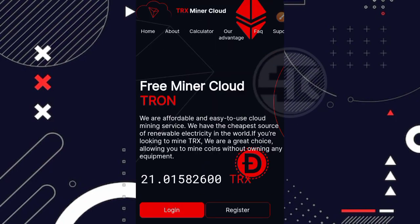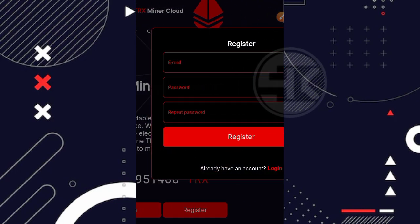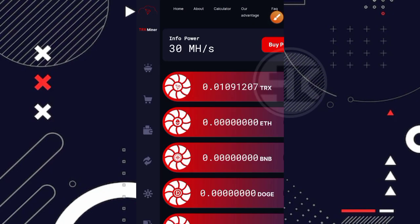Sekarang kita langsung ke cara mendaftarnya. Cara mendaftarnya sangat simple, cukup klik di bagian register. Kita cukup modal email saja — masukkan email kalian, buat kata sandi, ulangi lagi kata sandinya, kemudian klik register. Seperti itu saja cara mendaftarnya. Ketika sudah berhasil mendaftar, langsung login saja.